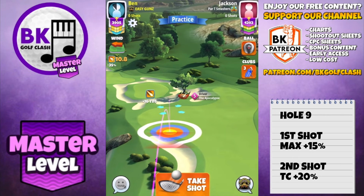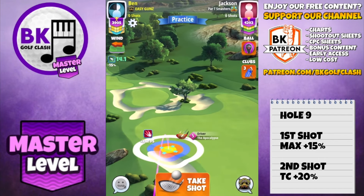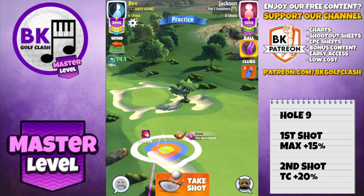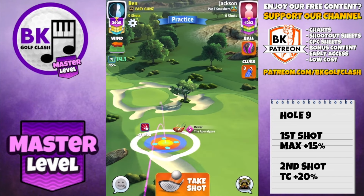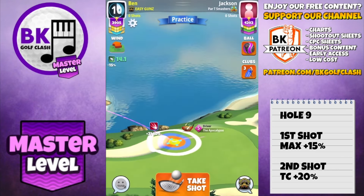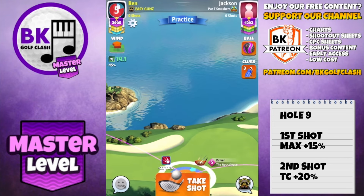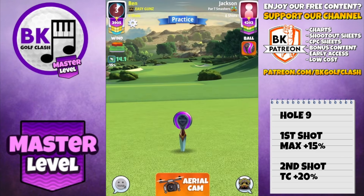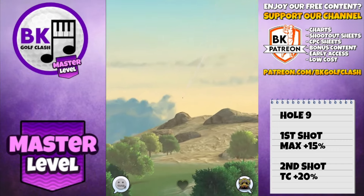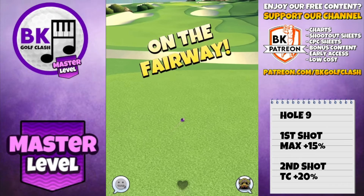Finally, onto hole nine. Using a Berserker to remove any doubt of getting over and leaving max overpower. If you have a Luminary, use that as well. Apply spin then stretch out: three bars topspin, two bars sidespin to the left. See the second bounce just over the rough. Adjust max plus 15, 10% elevation, then push up to max. Two rings of overpower and a little curl to the left — maybe just half a wall left curl would be best.